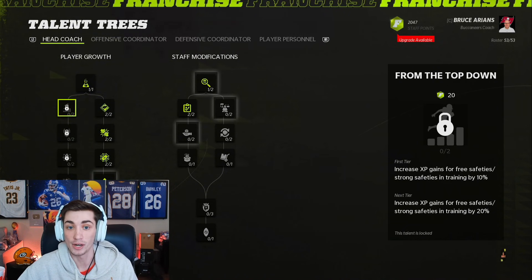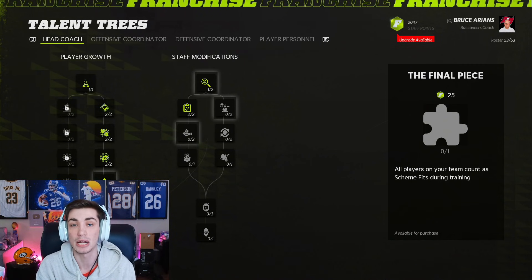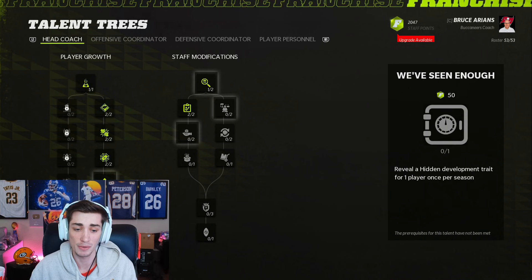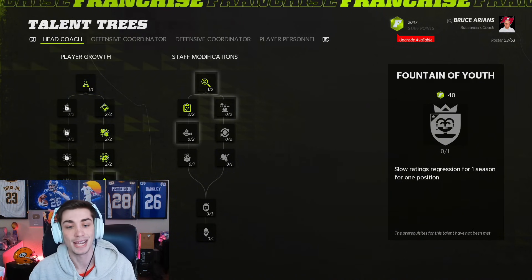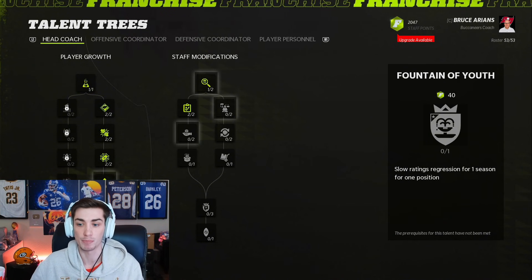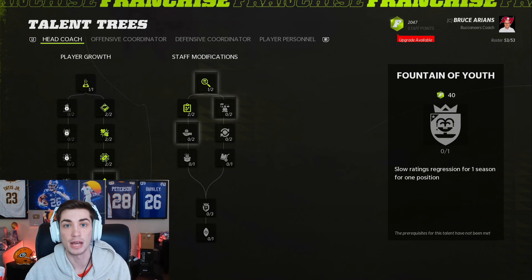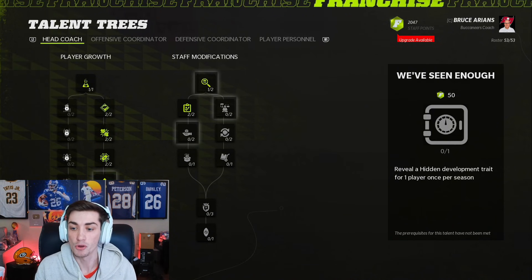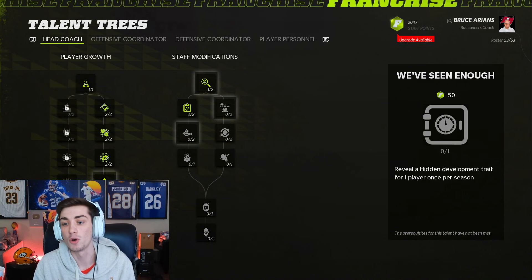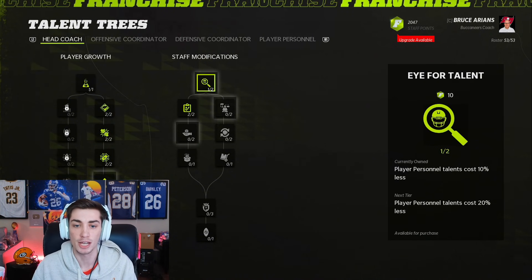On the right side, 'line games' increases XP gains for offensive linemen — 10% and 20% — then fullbacks and halfbacks, receivers and tight ends, and quarterbacks. So you can focus either defensive-minded or offensive-minded for your head coach's player growth tree. Meeting in the middle, all players on your team count as scheme fits during training, maxing out XP gains. Then you have a big decision: 'fountain of youth' lets you slow ratings regression for one position for one season — great for an aging quarterback. On the other side, once per season you can reveal a hidden dev trait, useful when you have a position battle with two players who might have great development traits.